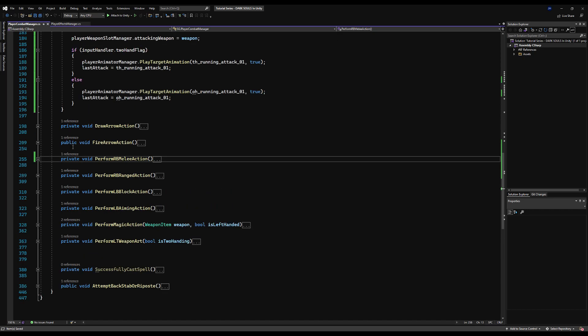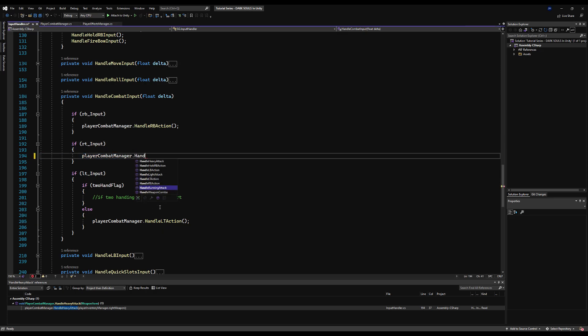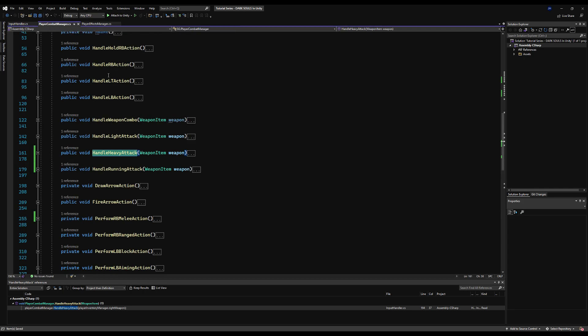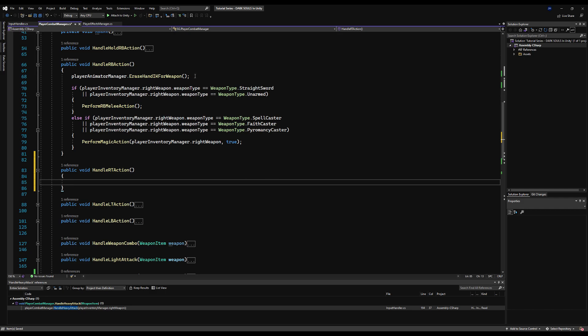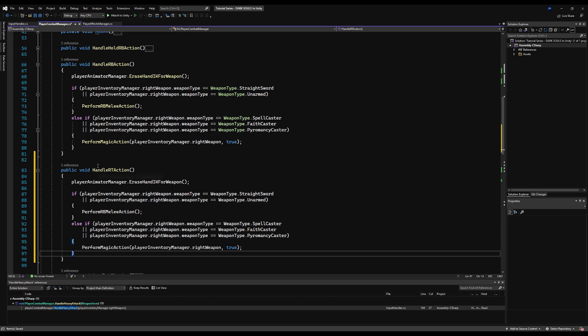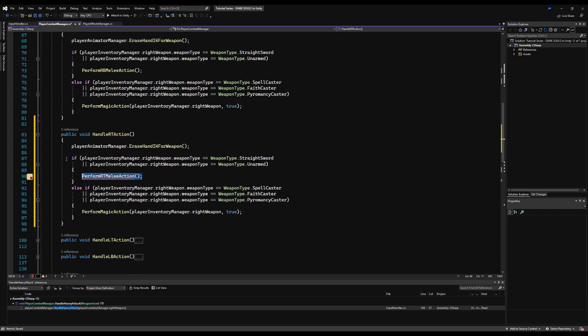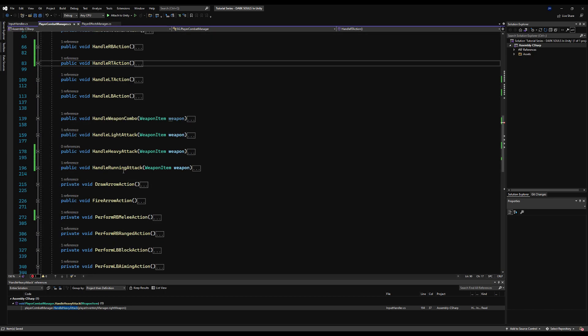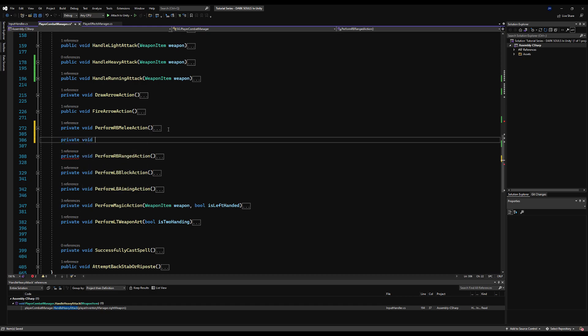Now we have the running attack set up — let's do the jumping attack. If you check in our Handle_Combat_Input on the input manager, we're just skipping the Handle_RT_Action and calling a heavy attack. Let's make a new function for Handle_RT_Action, much like we do for Handle_RB_Action. That's not made yet. Let's go over to the combat manager and make that — it's going to work identically to Handle_RB_Action but will use the RT input instead. Let's open up some brackets. If we go to Handle_RB_Action we can see what's going on and copy the entirety of it.